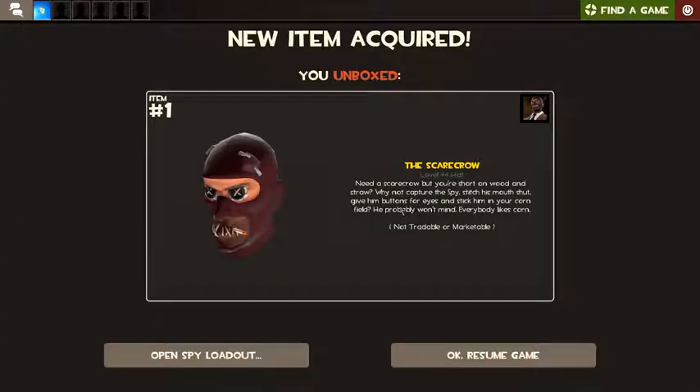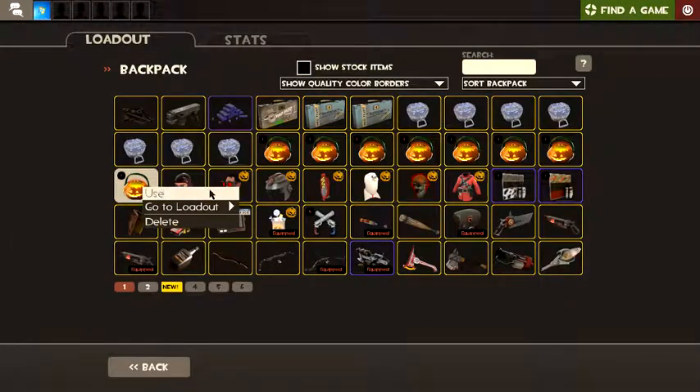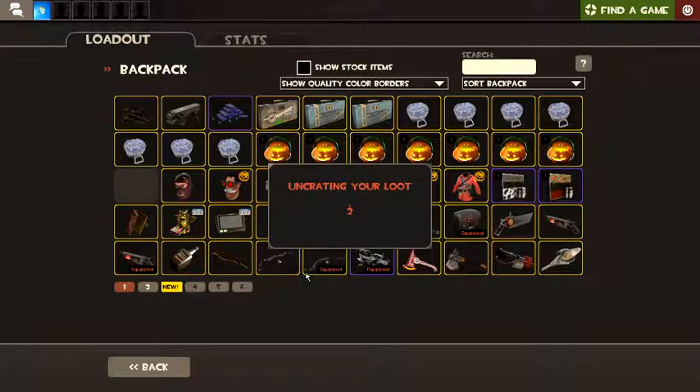The scarecrow. The scarecrow — you need a scarecrow, but you're short on wooden straw. Why not capture the — oh god. That description... that description is perfectly normal.